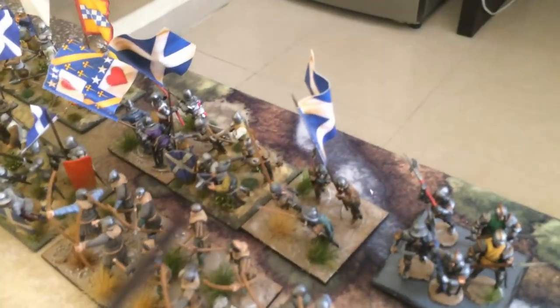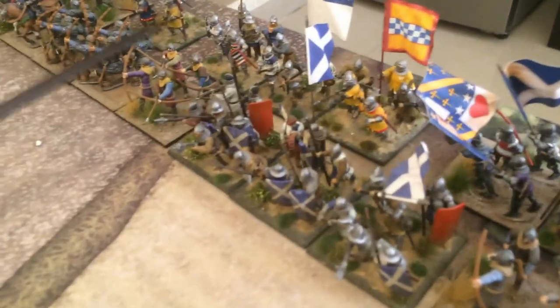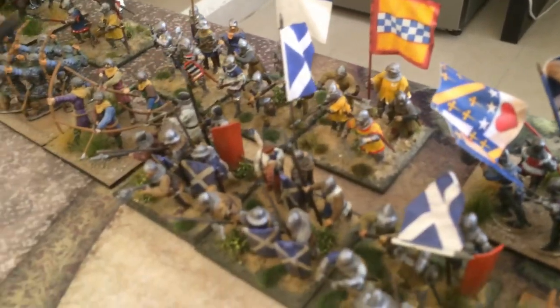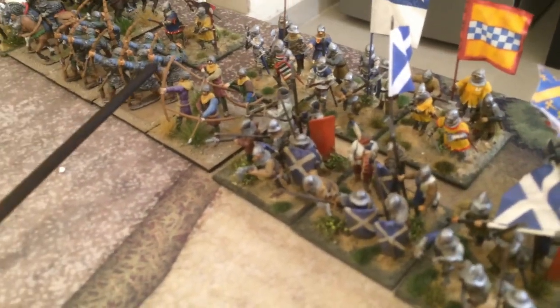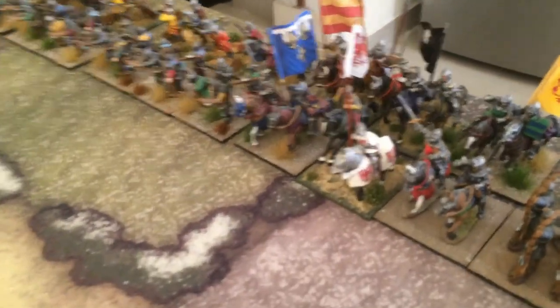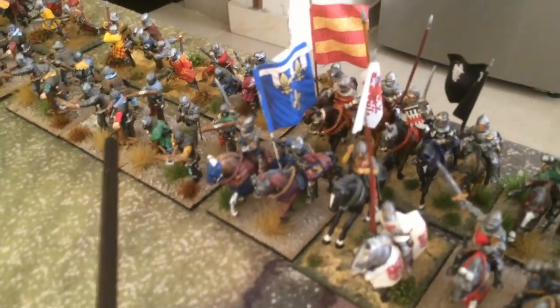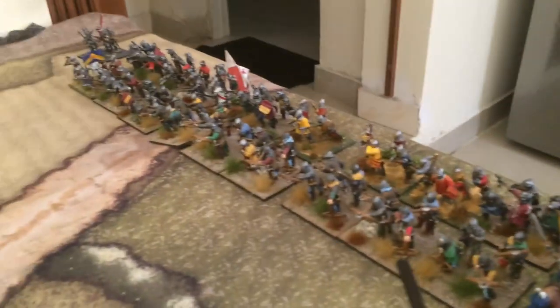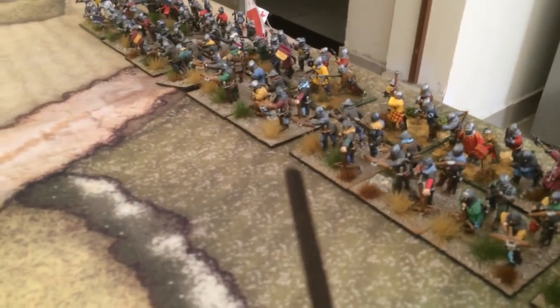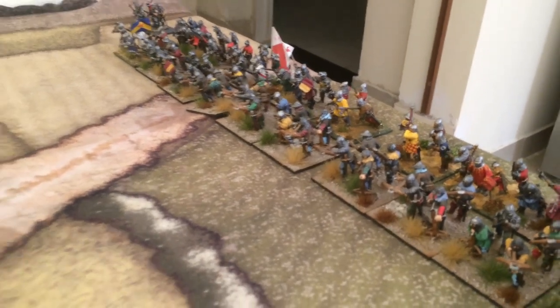The French are divided into three divisions. First from the left flank we have the Scots, who have two units of Scottish archers, two units of Scottish spearmen (medium infantry), one unit of Scottish men-at-arms foot knights. In the centre under Alessand, we have two units of mounted knights, one unit of crossbowmen, one unit of men-at-arms. On the extreme flank: two units of men-at-arms, one unit of foot knights, and one unit of crossbowmen.